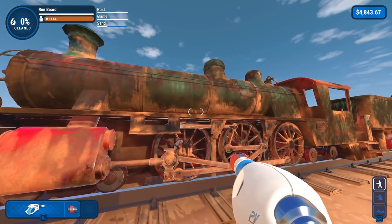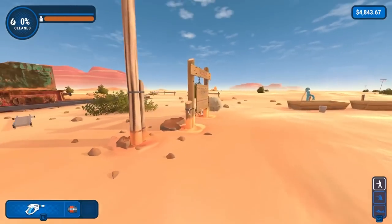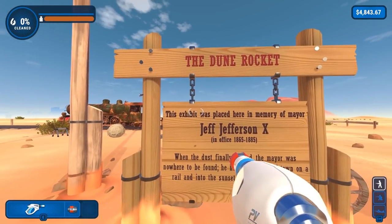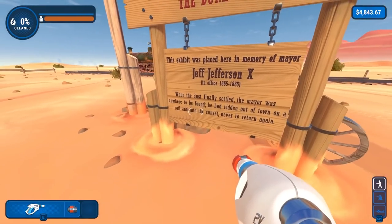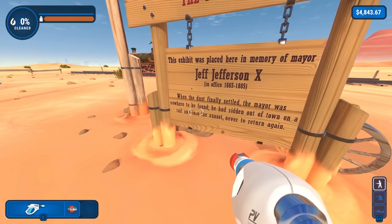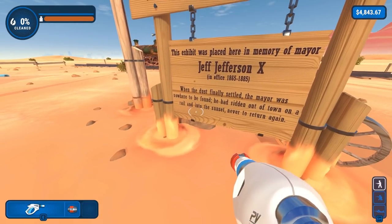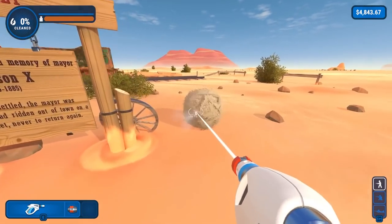It's looking extremely rusty, so I'm really glad they gave me the best power washer in the game. This is called the Dune Rocket. It was placed here in memory of Jeff Jefferson X, in office from 1865 to 1885. When the dust finally settled, the mayor was nowhere to be found — he had ridden out of town on a rail and into the sunset, never to return again.